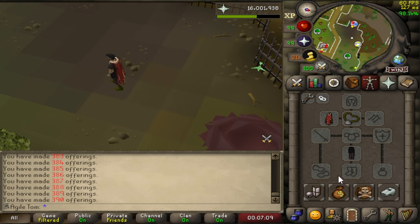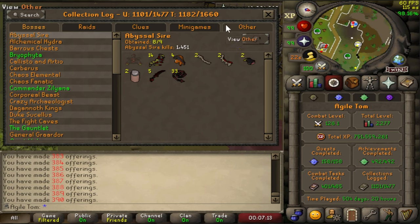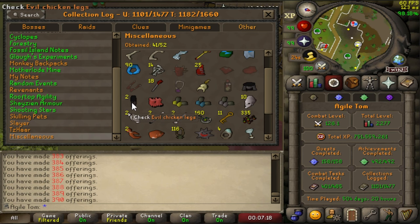Nothing in the last inventory either. But to be honest, we're still pretty lucky here. Got another dupe — dupe legs. Still need the head piece. Only 390 left.